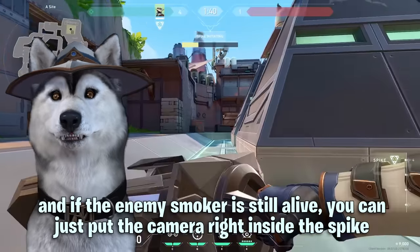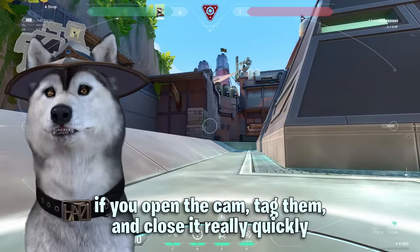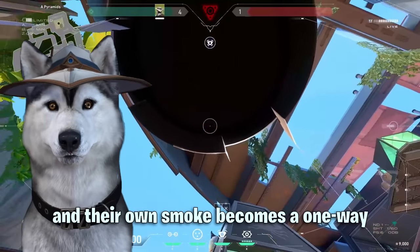If the enemy smoker is still alive, you can put the camera right inside the spike. If you open the cam, tag them, and close it really quickly, they're unlikely to find it. And their own smoke becomes a one-way.